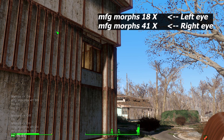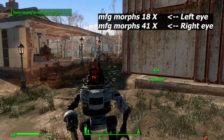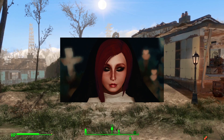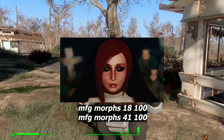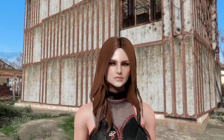It works via console commands, which are listed on the Nexus page. Command 18 is for the left eye and 41 is for the right eye. After 18 or 41, you put any value: 0 means fully open eyes and 100 means fully closed eye. If you want to close both eyes, put 100 in both commands. It's a beautiful mod for those who want to take great pictures of their character.